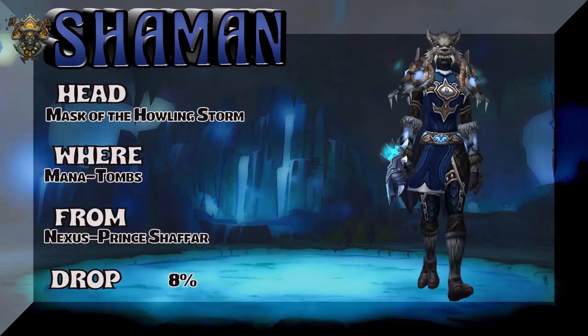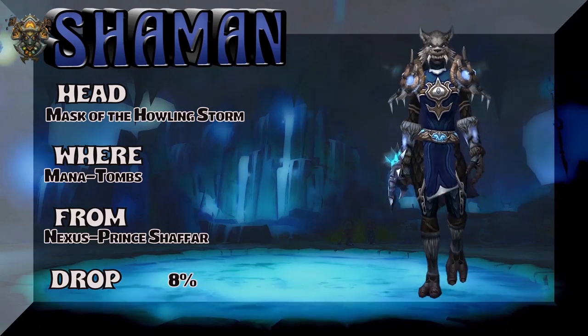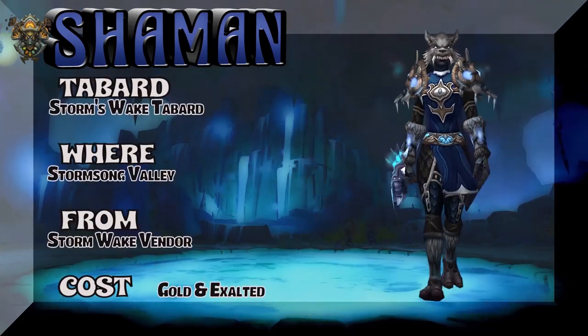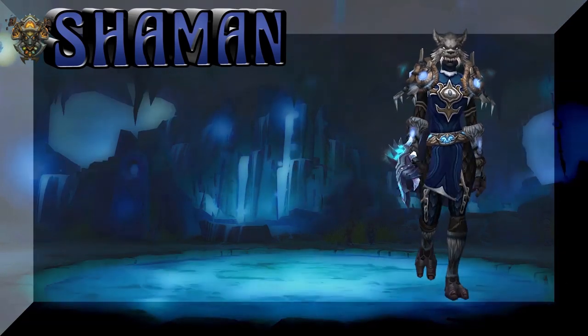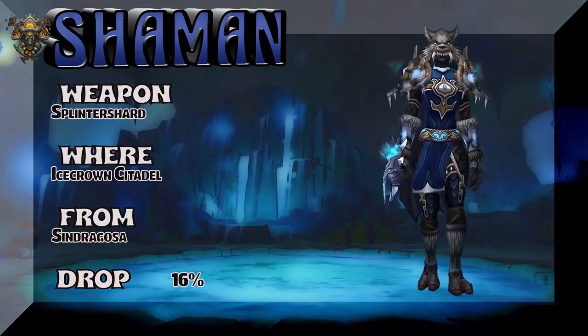Now we're going to show you the Head Mask of the Howling Storm from Mana Tombs — Prince Shafar, or some mobs, and I think you can also get it on the Auction House. The Storm Wake Tabard is Alliance only — Exalted or in gold to pick that up. The weapon is out of Icecrown Citadel — Sindragosa is the boss.